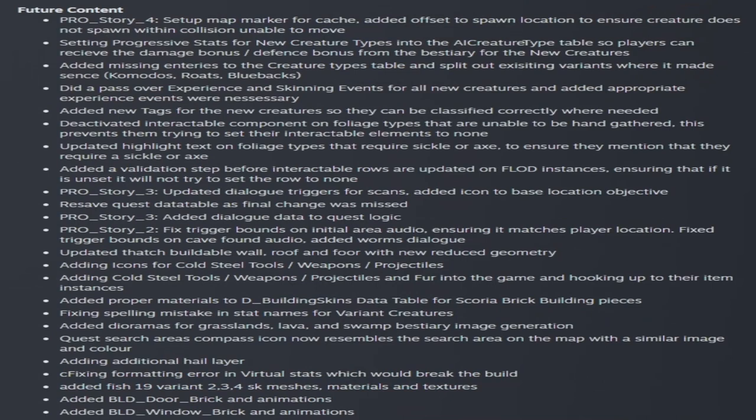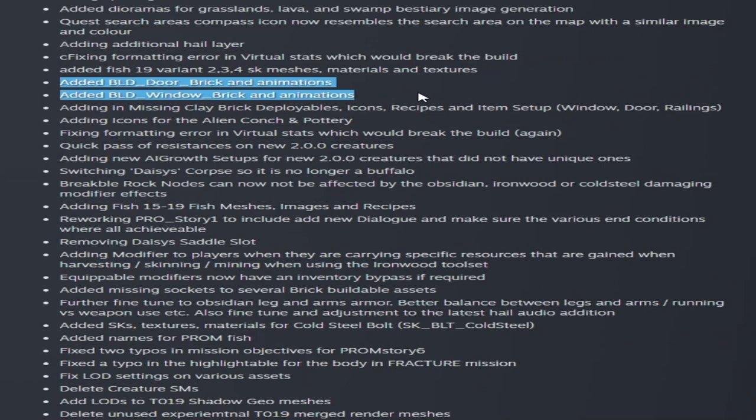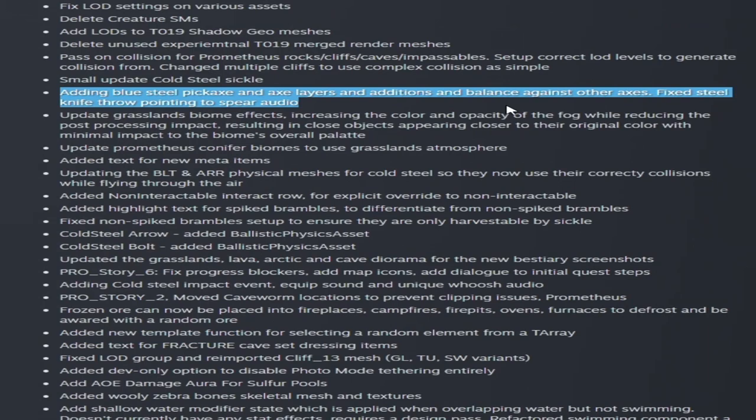Let's check out the future content section — there's a big one this week. They're adding creature types, damage bonuses to the bestiary, and missing entities for creature type tables, splitting out existing variants including komodos, roats, and bluebacks into the new DLC. They added icons for cold steel tools, weapons, and projectiles, and are working more with bricks. There are icons for the alien conch and pottery, and it looks like Daisy is no longer a buffalo. They're mentioning the ironwood tool set, adding Prometheus fish names, a blue steel pickaxe and axe with layers and balance against other axes, and fixing steel knife throw audio.